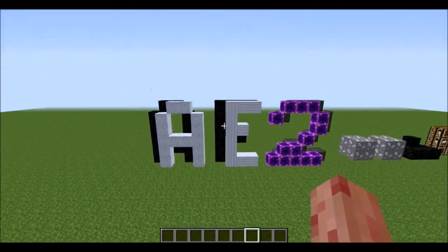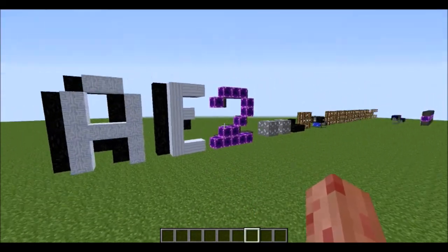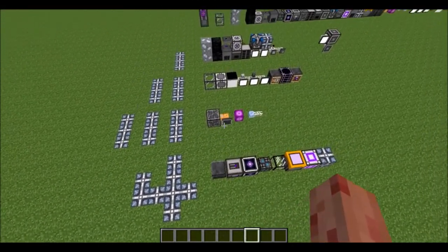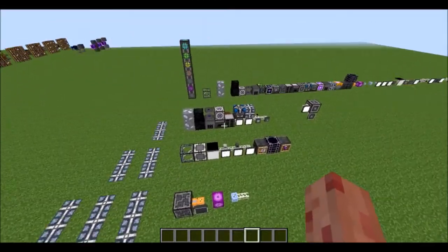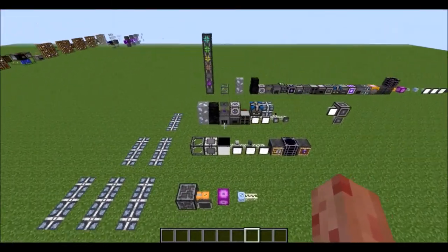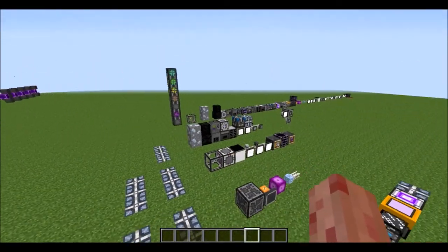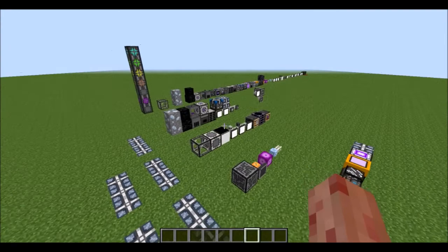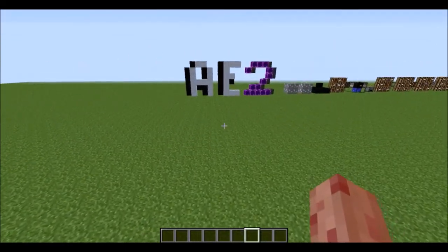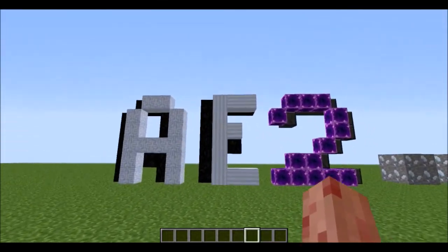Hello everyone, this is Dynamation4 and welcome to my speed spotlight on Applied Energistics 2, the mechanical storage mod for Minecraft version 2. I have this set out as a four-part speed spotlight where it's all laid out — part 1, part 2, part 3, part 4. Part 3 is obviously going to be channels. Part 1 is coming up first. It's going to assume that you have some basic Applied Energistics knowledge, nothing too complicated. So let's get started with Applied Energistics 2.